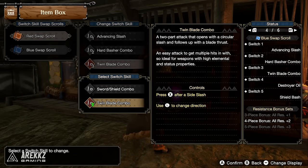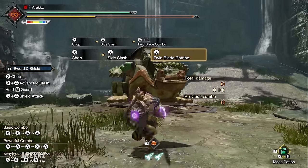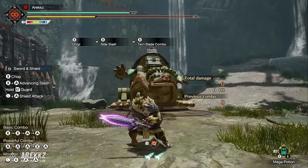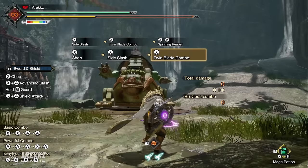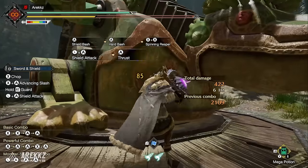Moving to Sword and Shield. The Twin Blade Combo is a two-part attack opening with a circular slash followed by a blade thrust — ideal for weapons with high elemental and status properties. It replaces the standard X combo, which historically has been weak. You can input different directions to switch facing and create infinite combos. Even for raw damage builds it's a straight-up upgrade and pairs very nicely with drill thrust — this is a must-have.